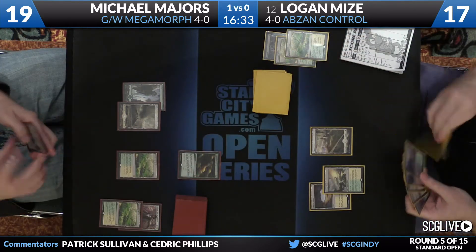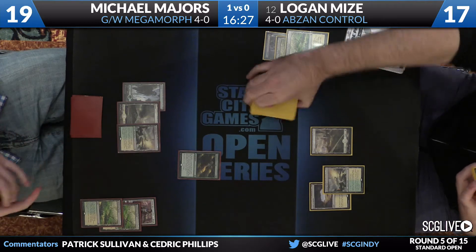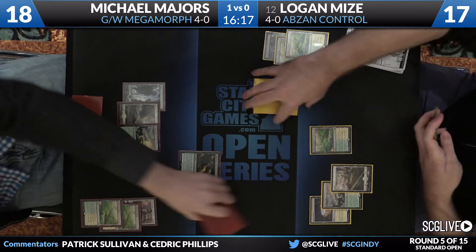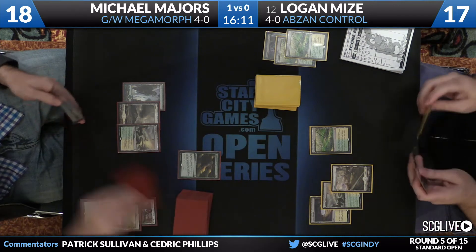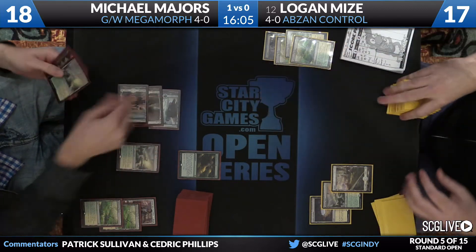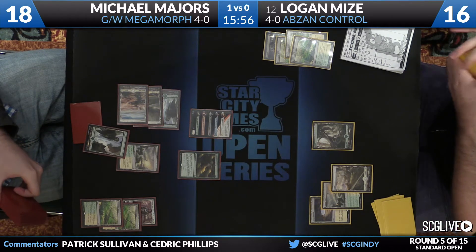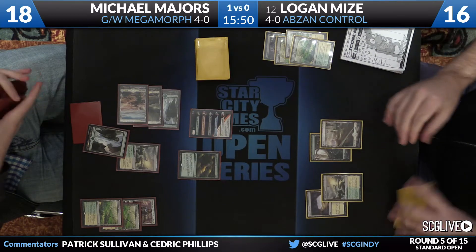Michael will sacrifice his Heath to get a Canopy Vista, and Logan will play a Windswept Heath. Majors drew a Nissa — she looks through the top of the deck. So he's going to search for a Basic Forest while Logan sacrifices his Windswept Heath and gets a Forest. Now both players searching for a Forest. This is where the grind really starts on Majors' side — Evolutionary Leap alongside value creatures to invalidate spot removal spells and sweepers. We saw this recipe work fantastic for Michael earlier in the tournament.